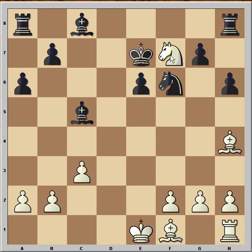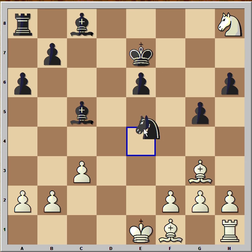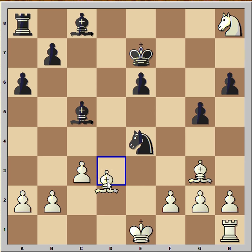King to e7, knight takes rook. If only black can trap the knight he would be doing fine, but he can't trap it. He played g5, bishop to g3, knight to e4, Anand played bishop to d3 — and believe it or not, black resigned.